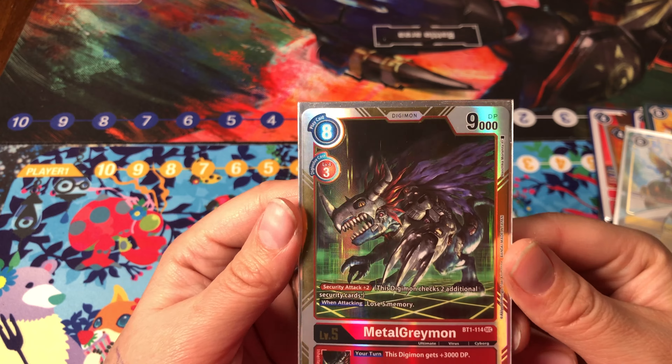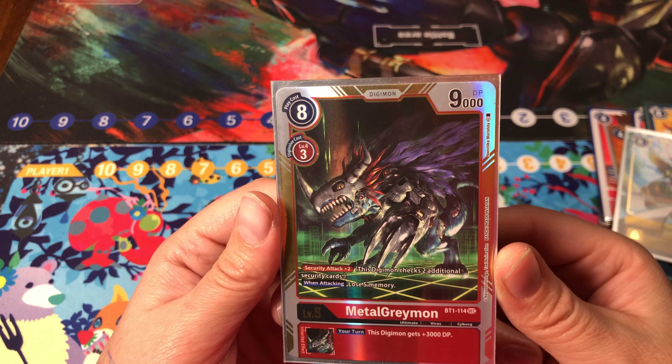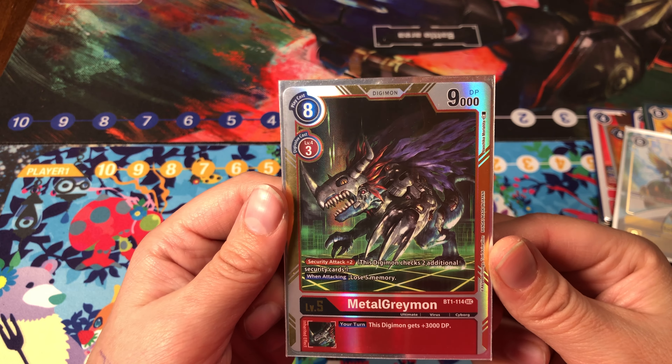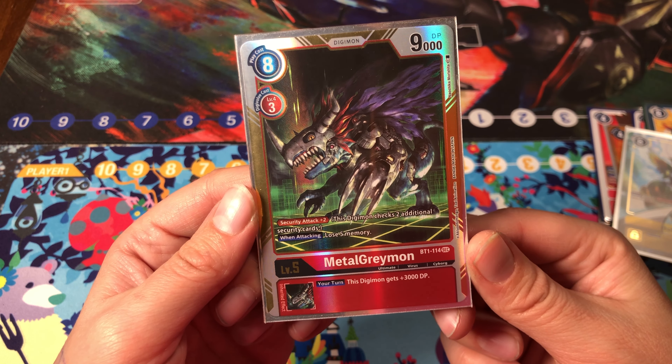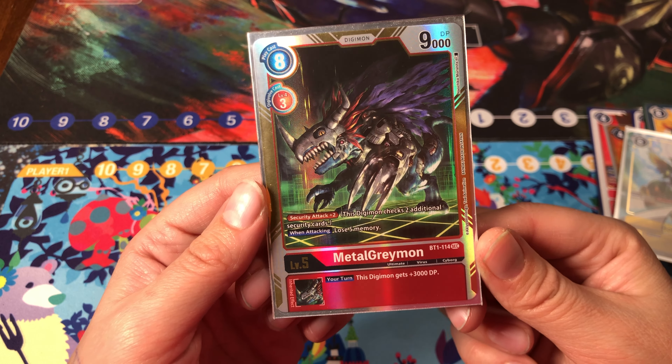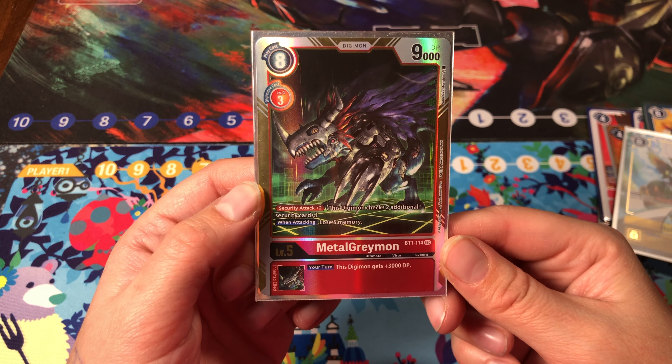Lastly, we have Metal Greymon. This card has a great inheritance that's only getting more use as Machine Dramon gets more support. It didn't have a place when it first came out, but it's found its niche in a deck that's only getting better. With the right support, it has the potential to be incredibly powerful.